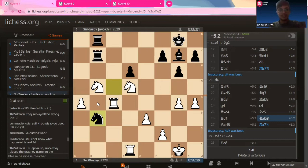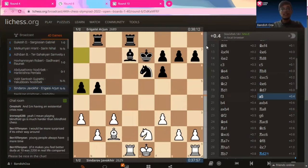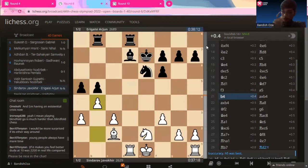Moving on, this is round six. It's Javokar Sindharov playing the white pieces against Arjun Erigaisi of India. This game ended in a draw. The last move that Arjun played was A5. Here, Sindharov responds with B4. He knows that as soon as he pushes, Arjun wants to capture it because he can put his rook on the open A-file and harass the king, which hasn't castled yet. And yes, it's just a good deal for Arjun, so he will capture it.